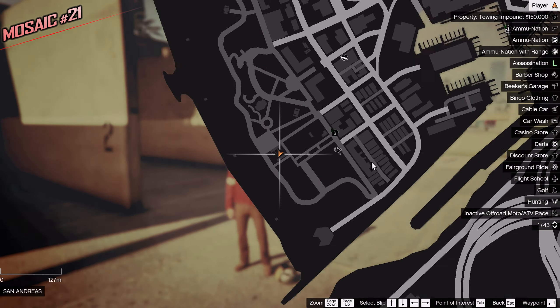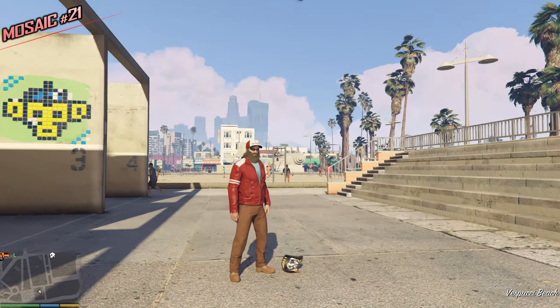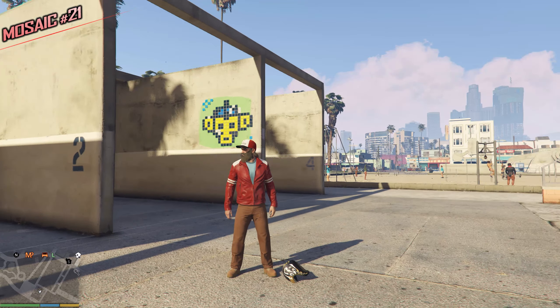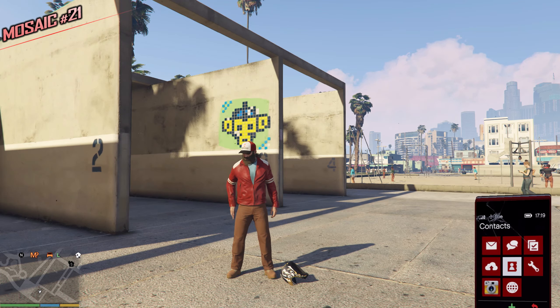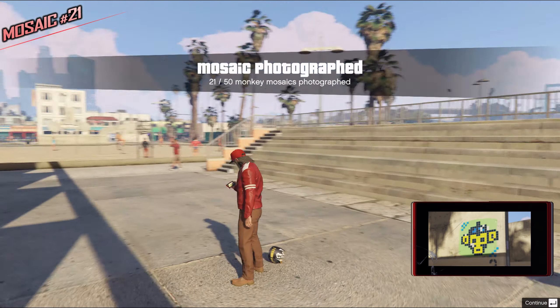Welcome to the beach! Here we have a lot of sand and sun — Trevor is wearing long sleeves and long shorts. Anyway, we have a huge one here — this is the biggest one so far, it's enormous, very difficult to miss. You're gonna see this from a mile away.